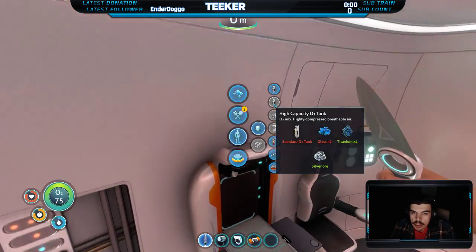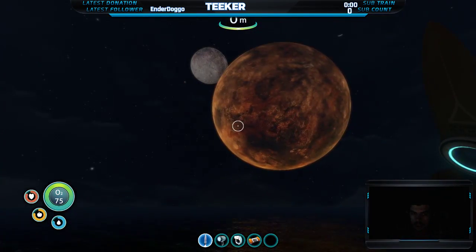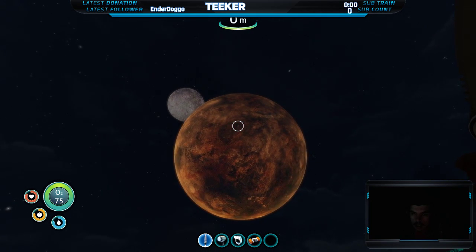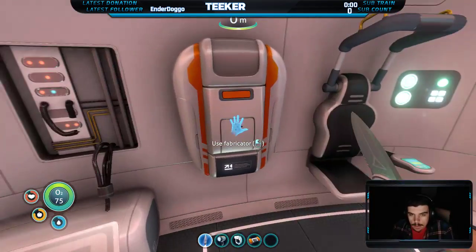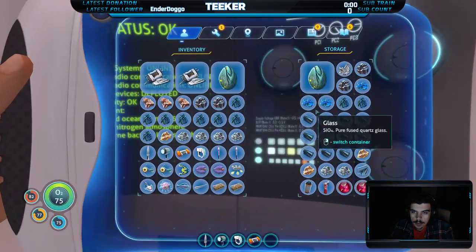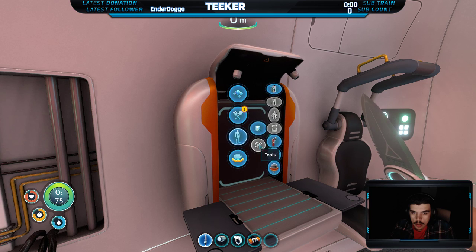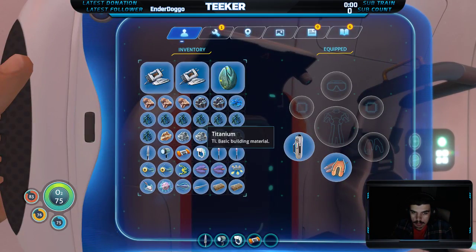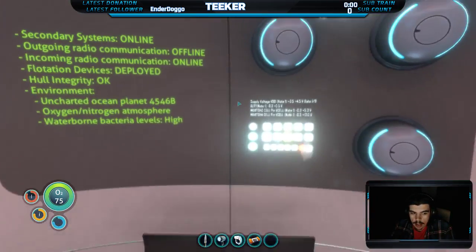Let's make a high capacity tank. I need glass — it should be here. One more glass in this handy tank. Let's drop onto the stuff. Alright, so the game thought of that — I can't drop on stuff.